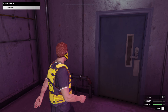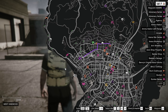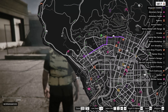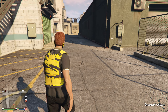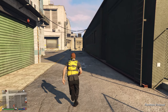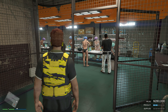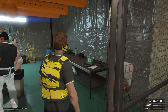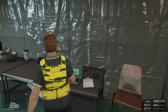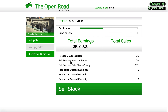It looks like they supplied almost everything — four bars. We're going to leave this alone and let our supplies convert into product, which will give us value. Then we'll head over to the cocaine lockup, which is pretty close by, and do the exact same thing — resupply it.